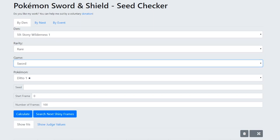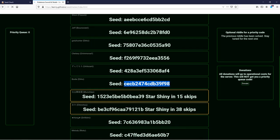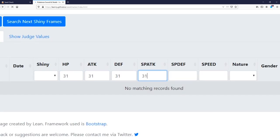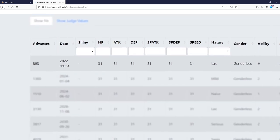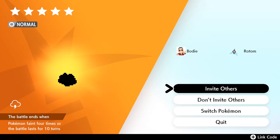Set rarity to rare, pick the game that you have, and set it to a 5-star Ditto — because only 5-star Dittos can get 6 IVs! In the seed field, just put in the seed that you got from Doodoo. Then set the number of frames to about 5000. Next, we want to input the IVs that we're looking for — a perfect Ditto has 31 IVs across the board. If you're looking for a trick room Ditto, just change the speed to 0, but we're looking for a 6 IV Ditto so the speed's gotta be 31! Hit the Calculate button and let the app do its thing. It will generate a list of all the perfect Dittos in the den. So it says here that the closest 6 IV Ditto is 893 advances away — this means we gotta advance the system clock by 893 days to get to the perfect 6 IV Ditto!